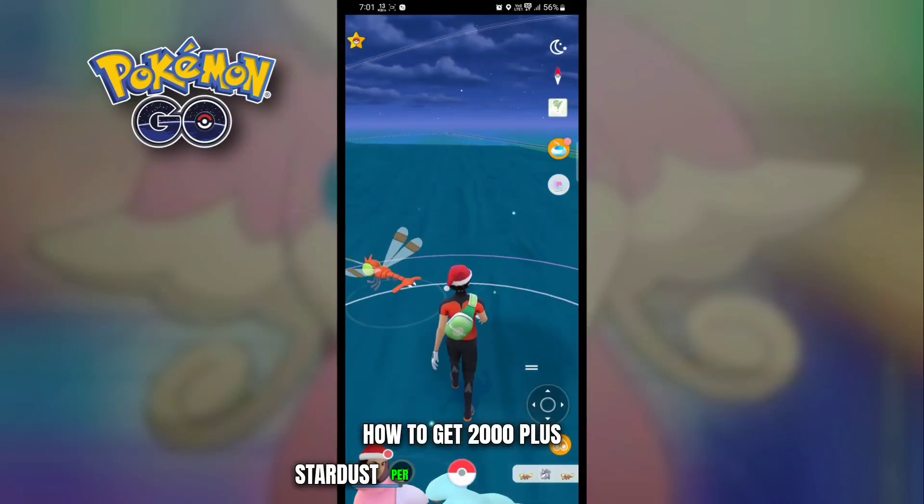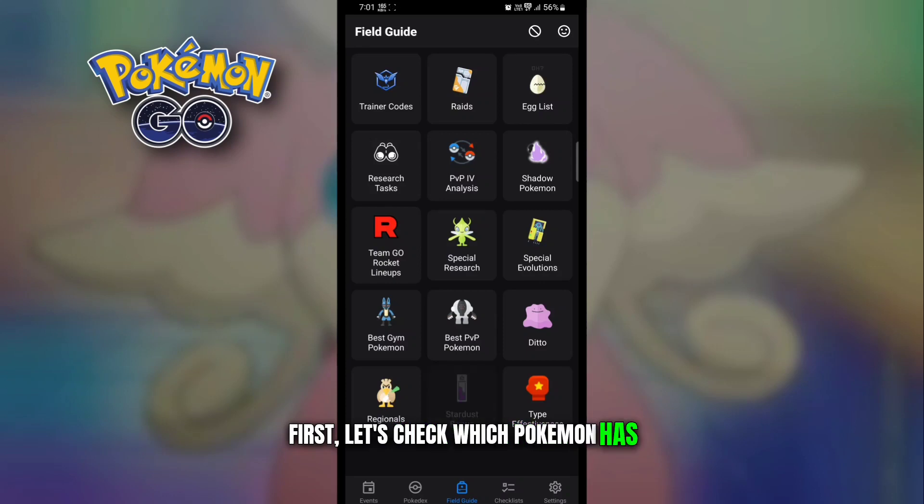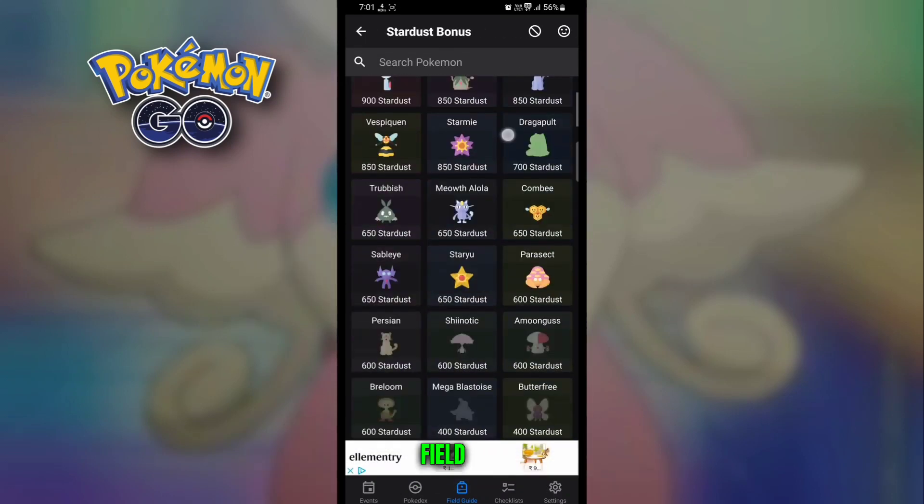How to get 2,000-plus Stardust per catch in Pokémon GO. First, let's check which Pokémon has the highest Stardust bonus reward using the GO field app.